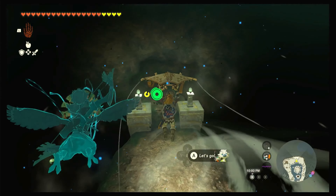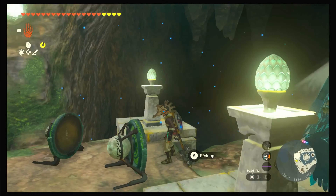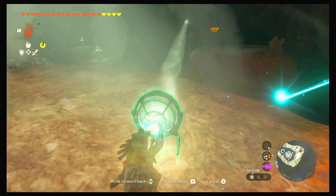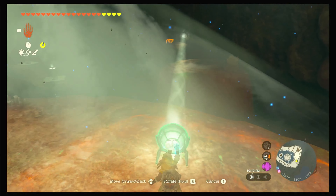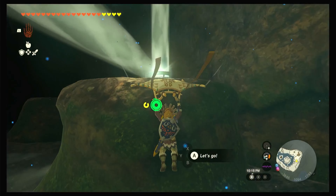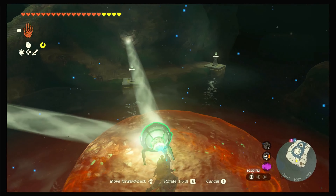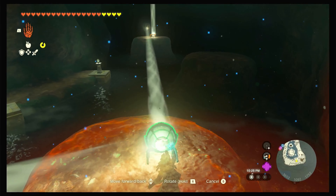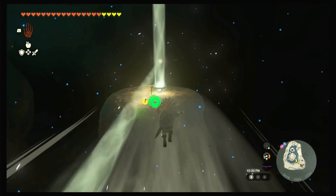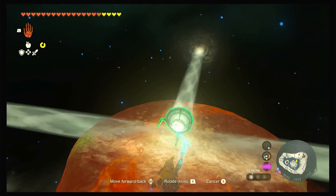Go ahead and enter the cave. This part might be a little bit tricky — you want to grab the mirrors and try to light everything up. Just line up all of the mirrors straight and then line up every single mirror that you can find.